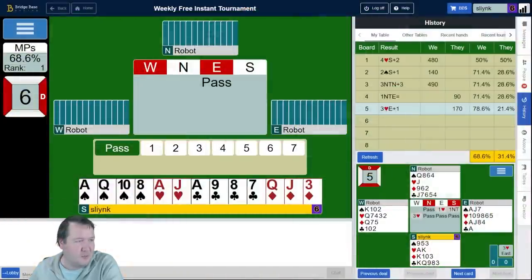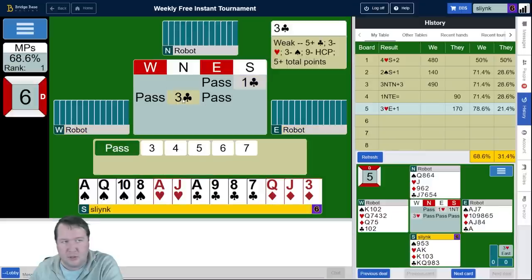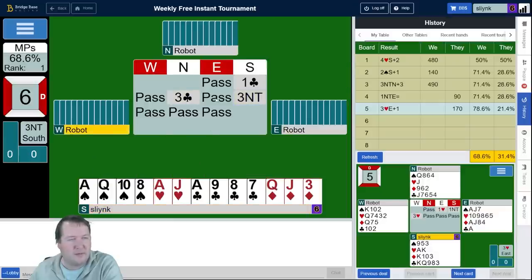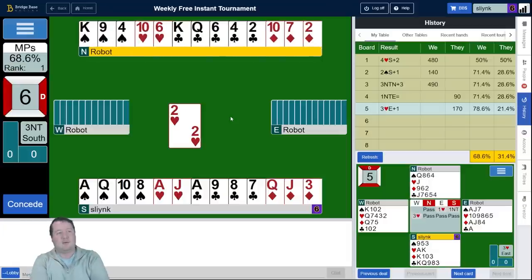Moving on to board number six and here we've got 10, 15, 18. So one club and then usually two no trump, but partner's shown a club fit. I'll just bid three no trump. Some people have different ways of raising — they might have a way to say 'I wanted to support your clubs but I don't actually want you to bid three no trump if you've got 18-19 balanced.' The robots don't have that, so I'm just bidding game.